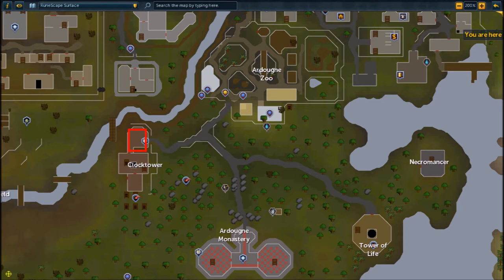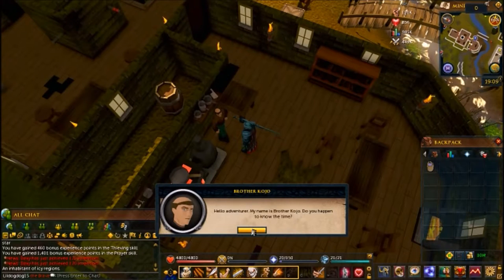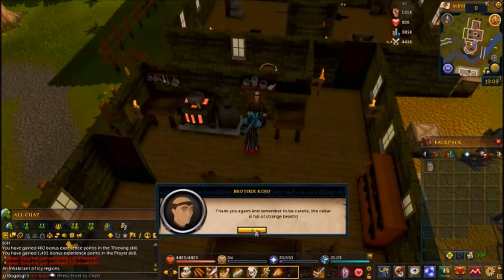For this quest you're going to need a bucket of water. You can begin the quest by speaking to Brother Kojo in the clock tower just south of the Ardougne Zoo. When you walk in, talk to him — he'll ask if you know what the time is, tell him no, and that's when you get to start the quest. He needs your help fixing the clock tower, and just below, all the gears are there but he needs help putting them back.